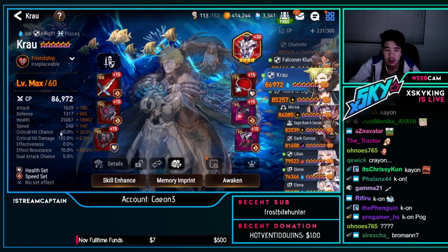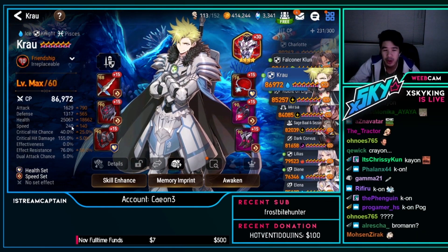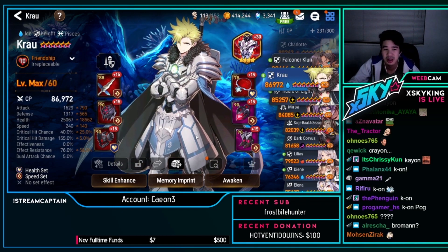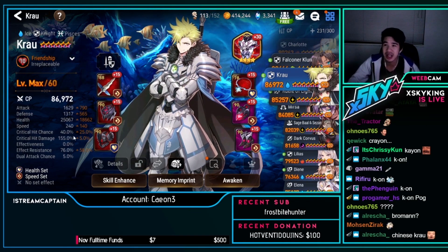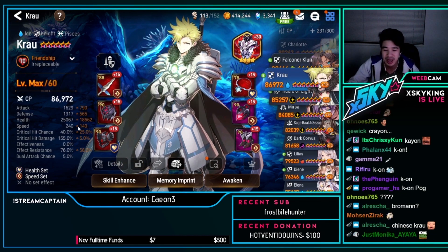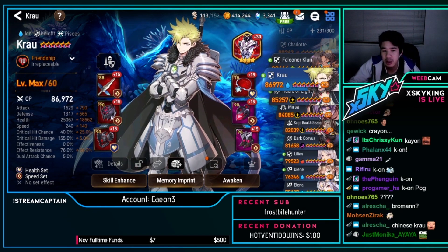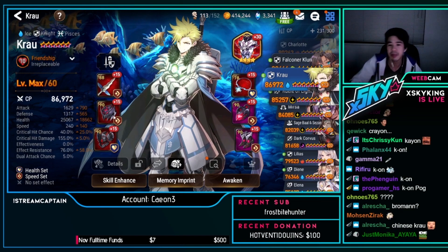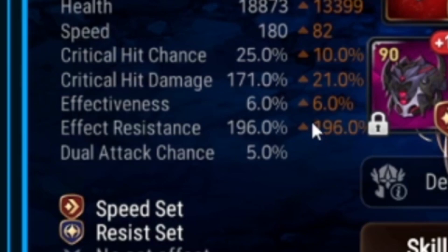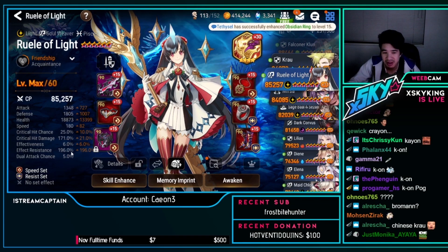Crow — that's a pretty nice Crow. 240 speed, 25k HP, 76 effect resistance — speed/health set. I consider this a 'Chinese crow' or Asia crow because they were the first ones using it — it's a higher speed build with lower effect resist so they can go first to get the defense buff. That's a lot of effect resist.